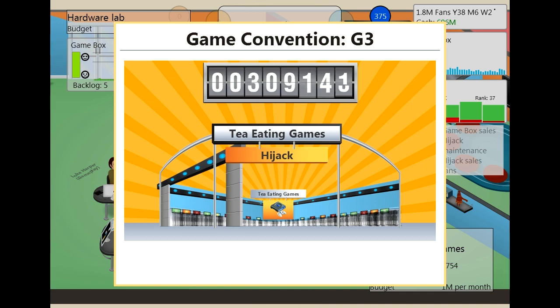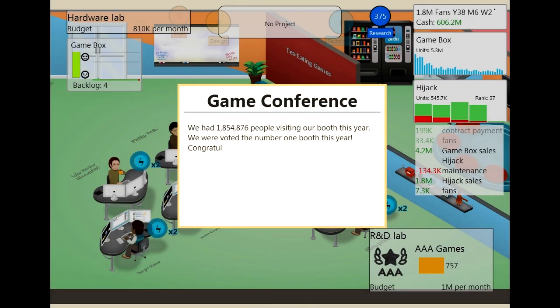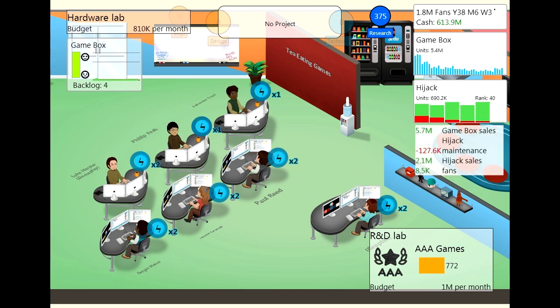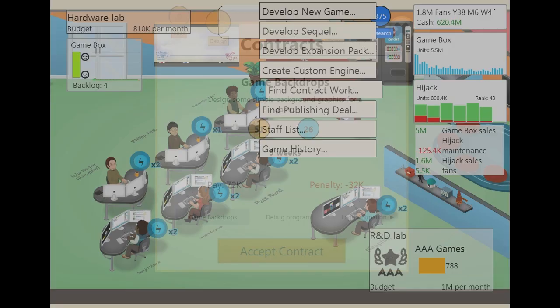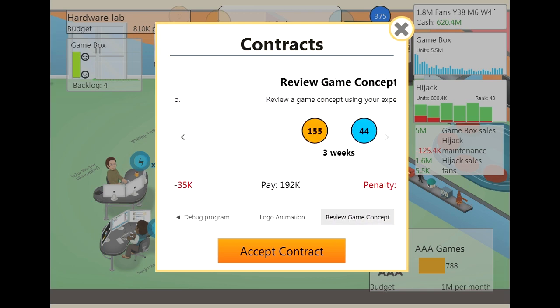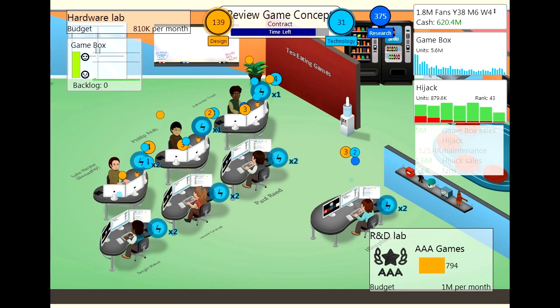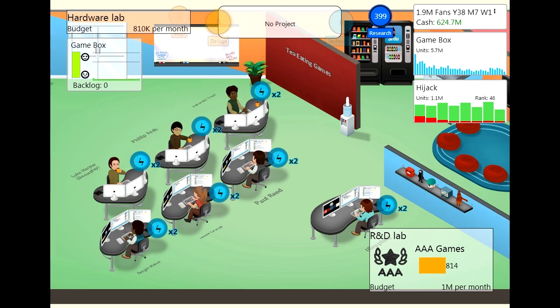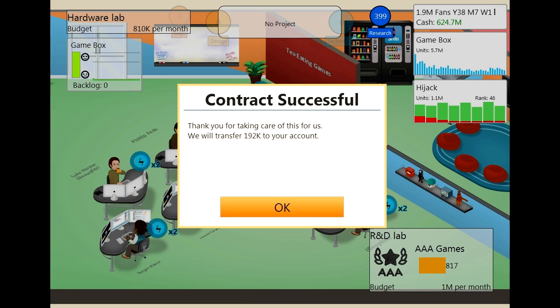I thought having our own console would have made a huge boost to the amount of money we were making, which I'm not really sure if it has or not. 1.8 million people — does that boost the sales of our game? Not really. Let's do some more contract work, try and pick out the more expensive ones so we get more research points. We have 620 million.